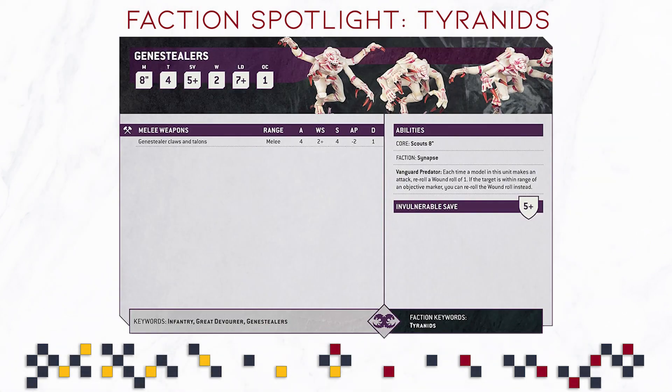Now for the unit spotlight — the Genestealers. They have movement 8, toughness 4, a save of 5+, two wounds — so an additional wound — leadership 7+, and an OC of 1. That is a generally very decent stat line. The leadership of 7 is really good; you succeed on a Battleshock roll almost 60% of the time. Their weapons — Genestealer Claws and Talons — have 4 attacks, weapon skill 2+, strength 4, AP-2, and damage 1.